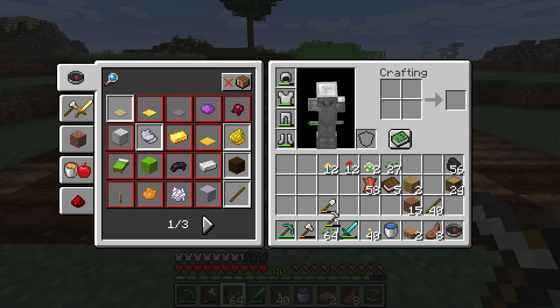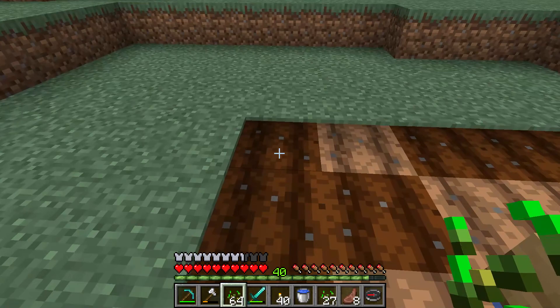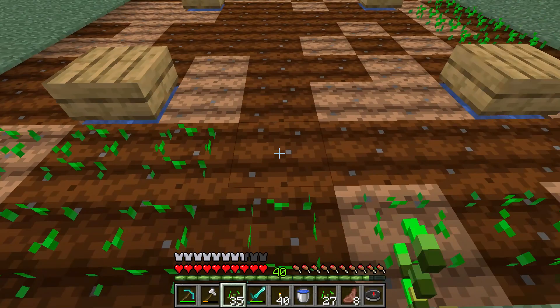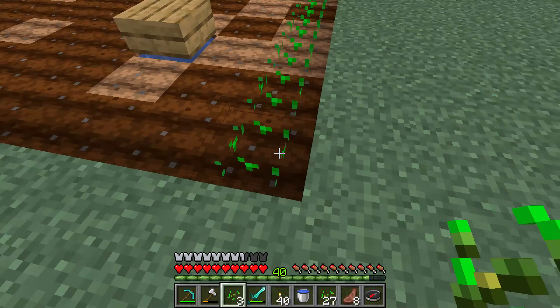Now what you need next is a lot of wheat seeds. You need to put them by right clicking on the ground — right click on the soil that you have tilled using the hoe — until you have put it in every single tile, to maximize the amount of farming you can do in your garden.